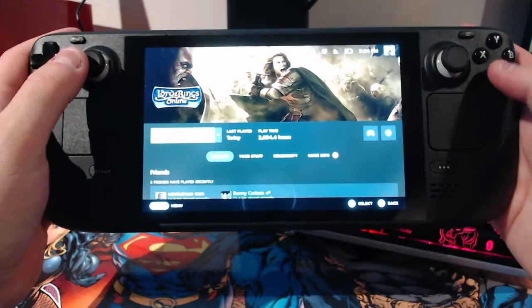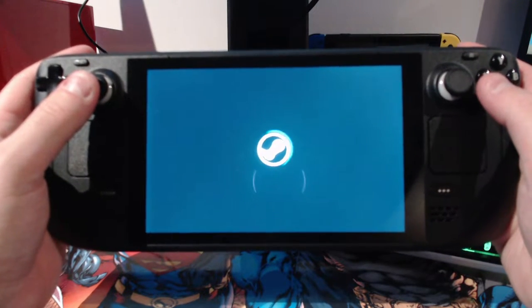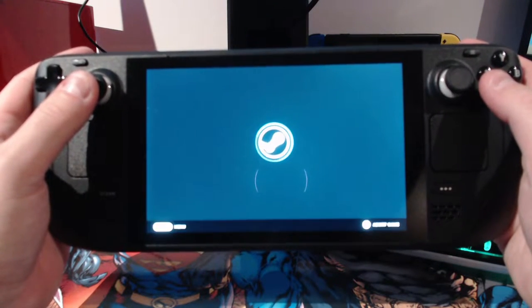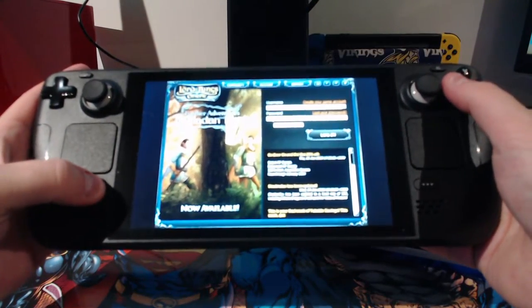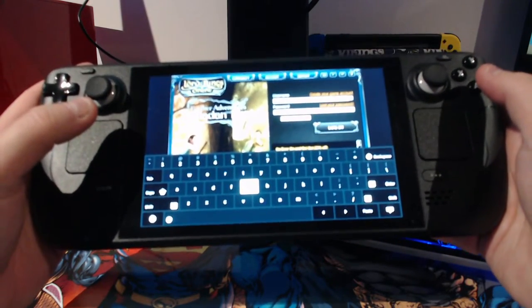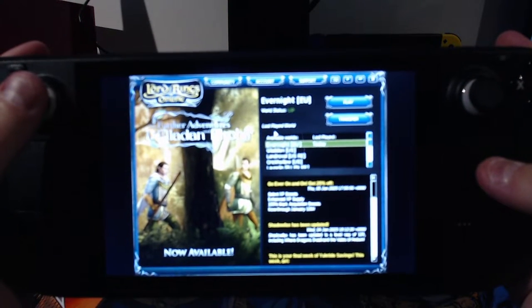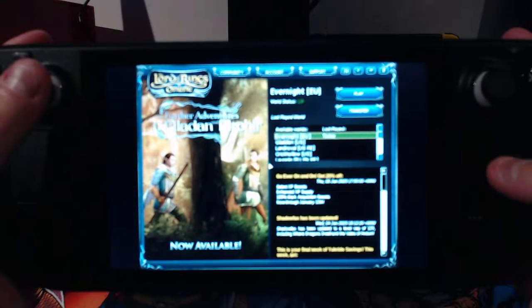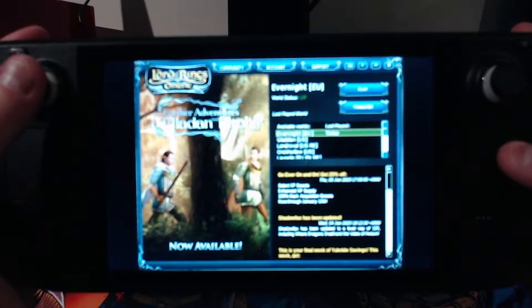Let's start the game. You'll also see another nice feature the Steam Deck has that a regular controller does not: you just press the Steam button and X and it opens a keyboard you can use to type, chat, and log in. I've now logged in and as you can see, I've bound the right trackpad as a mouse — you can see the mouse cursor when I swipe around. That's how I can target.